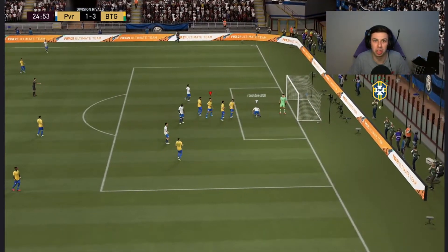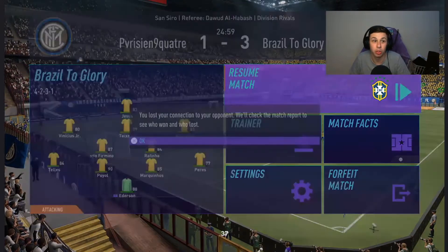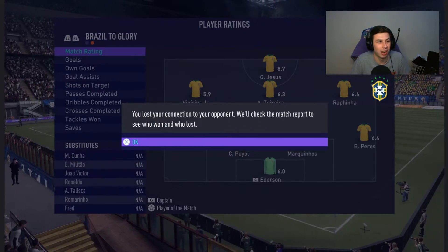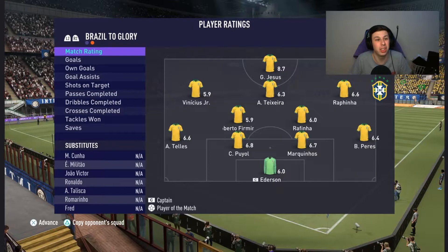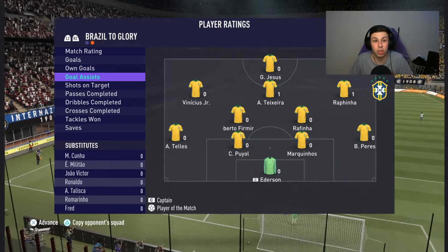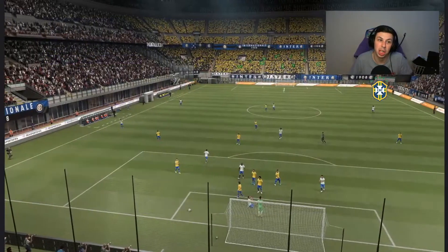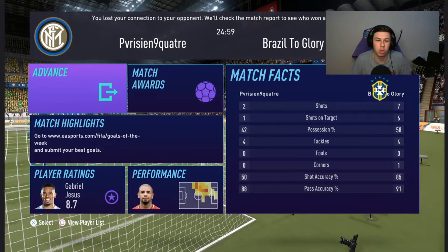He's given it to me - yes! 3-1, Gabriel Jesus with a double! He quit as well, oh he must've been too far behind. A tidy little debut - two goals from Gabriel Jesus, an assist each for Alex Sandro and Rafinha, and a goal for Rafinha as well. I'll take that. Puyol seems strong at the back - he didn't seem too bad at all.